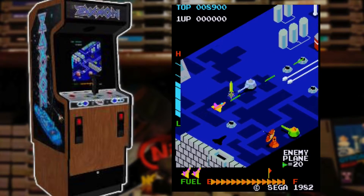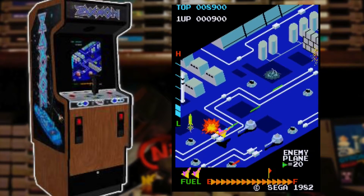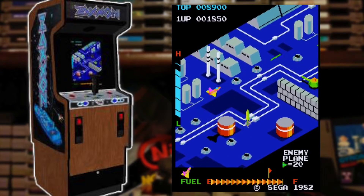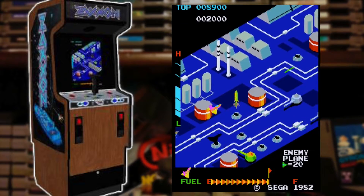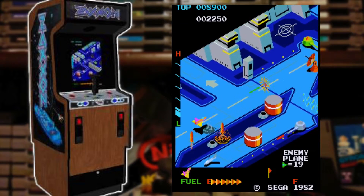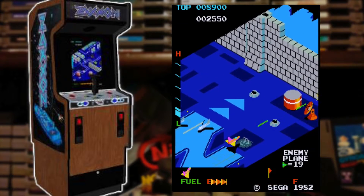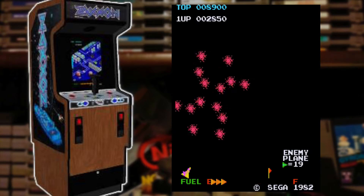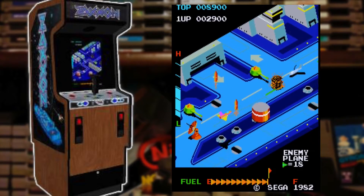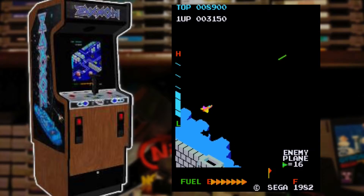But Zaxxon was different. It had an isometric view where you were basically flying up and to the right. The real innovation was the addition of 3D depth — you would fly your ship not just left and right but also up and down, in and out of the screen. This was indicated by the shadow beneath your ship: the closer to the ground, the smaller the shadow. There was also a bar showing your altitude. You could dodge enemies by moving to the same vertical plane, or go above or below them to avoid bullets. Pretty cool for 1982.